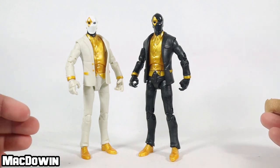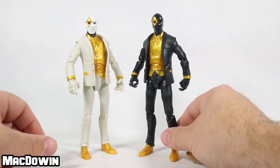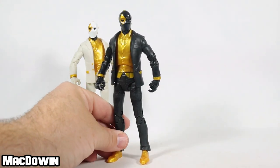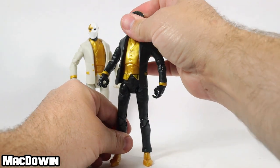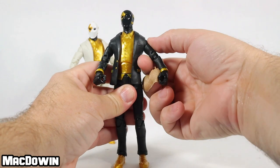Let's take a look at the articulation. I'll use the shadow version since I have a white background and this guy should stand out pretty well. The head rotates all the way around quite well, the head goes down and up very nicely. The arm rotates at the shoulder and lifts up — it goes up about that far.